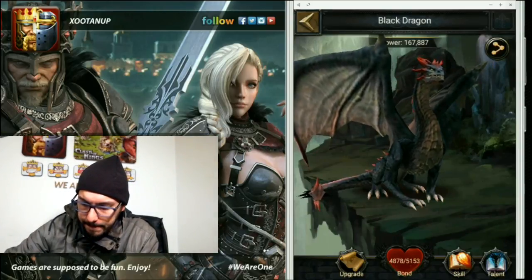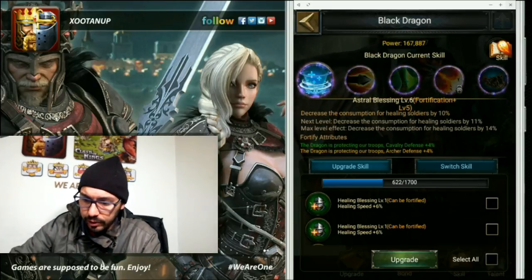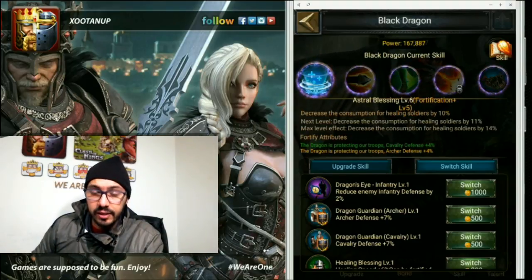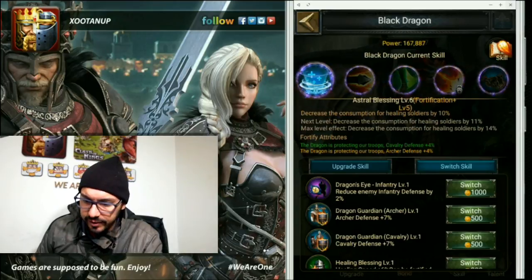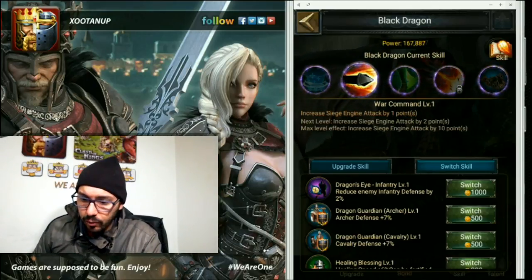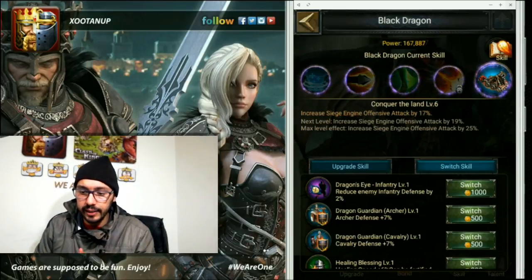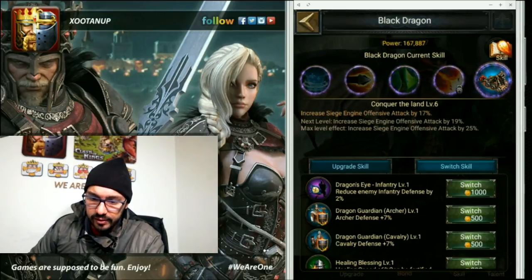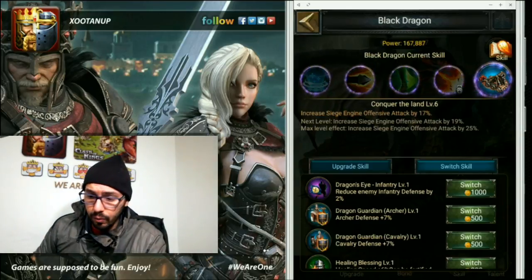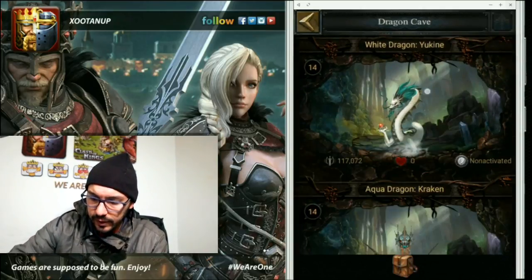Now the black dragon is a very good dragon for offensive reasons. I have some skills here - as with the red dragon I'm waiting for the Dragon Guardian to increase infantry defense on this dragon so it can hold more damage and kill more enemies. Then you have siege attack increased by one point with War Command, marching speed which I will also change, and importantly Conquer of the Land - already at level 6 - I have siege engine offensive attack by 17% which can go up to 25%. That's very important.